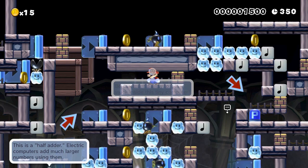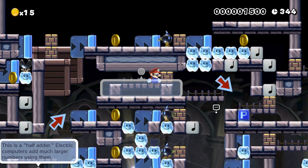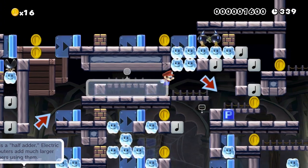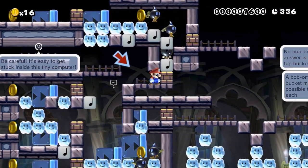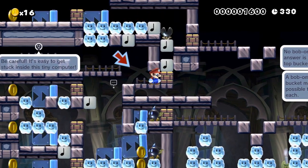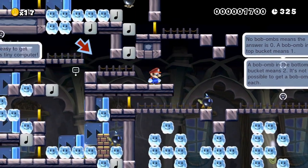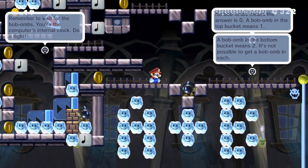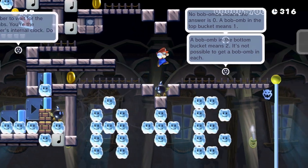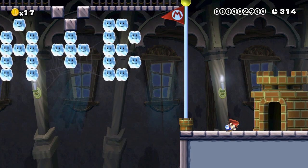You can see now this is just working like a standard computer works. You put the information in and that information goes through a series of gates. Depending on what happens inside those gates — which is also determined by what you put in — you'll get an outcome. So now all those gates have worked, and we will now get the answer to what is one plus one. If that Bob-omb was in that top bucket, it would be zero, or it would be one. Now it's in the bottom one — it's two. You can see where it explains that right there. If there were no Bob-ombs, the answer would be zero. So yes, one plus one, A plus B, is two.